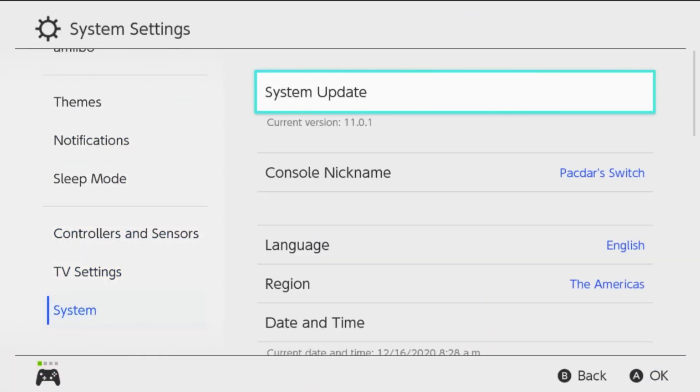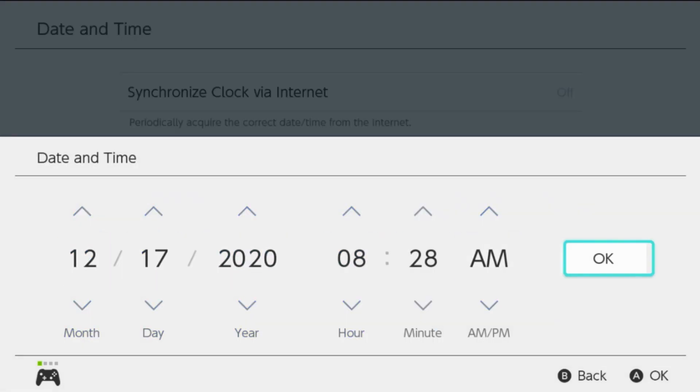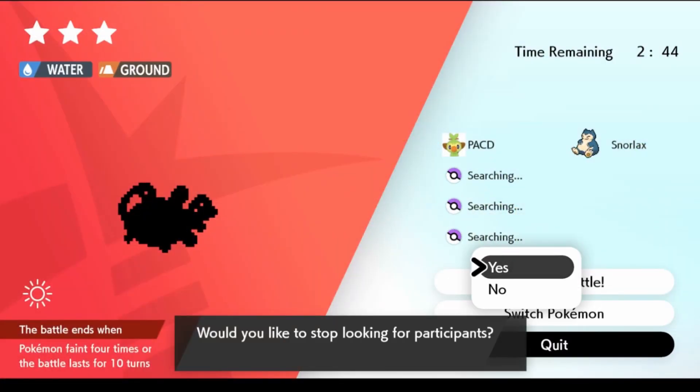Hit the home button, go to my settings, scroll all the way down to System Date and Time, change the day one day forward, back out, go back to Pokémon, and back out of this raid.